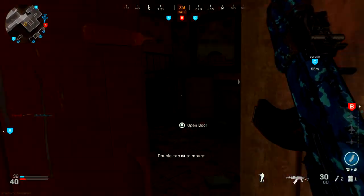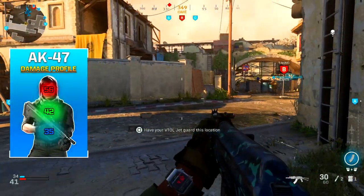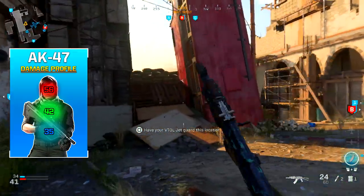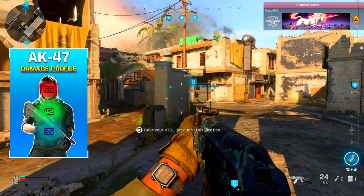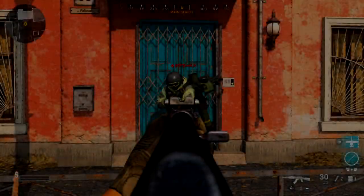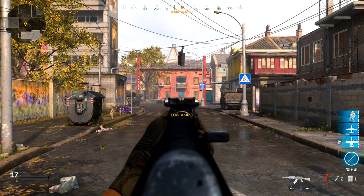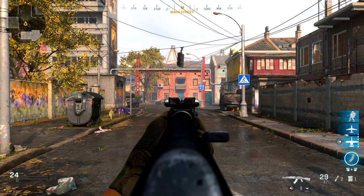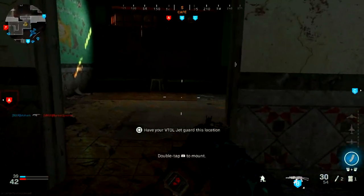So let's talk about the AK-47. The AK-47 is a high damage weapon. For the damage profiles, it's 56 damage to the head, 42 damage to the chest, and 35 damage to the stomach. This tells you that you need to aim for the chest or the head ideally. This translates into three shots to the body from 5 to 70 meters. For headshots, it's going to be a two-shot kill from 5 to 70 meters — literally only two shots to the head from those ranges.